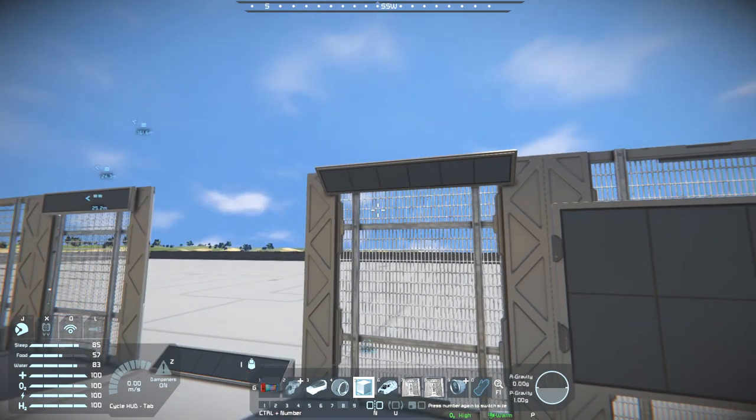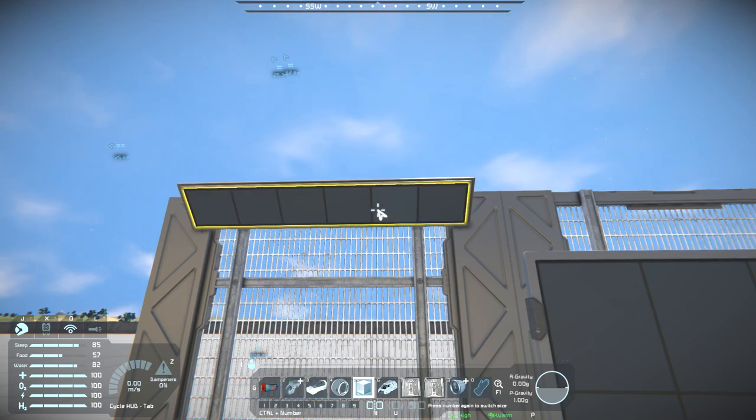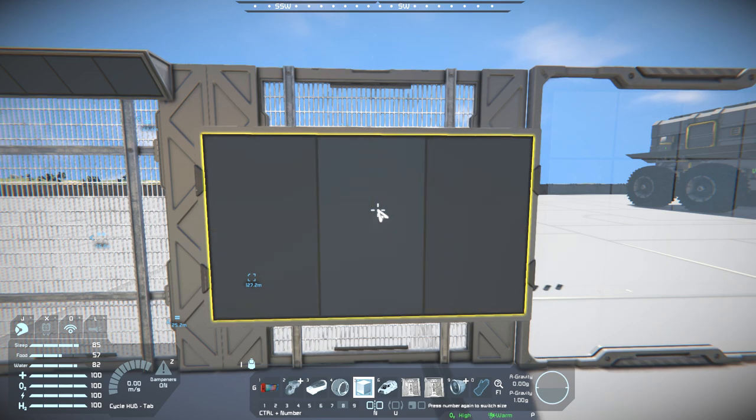If you hold Control and Shift and scroll on the mouse wheel, you can change how many buttons it has. On the regular LCD the minimum is 3 and it maxes out at 9 — though you can't go to 7 or 8, kind of weird. On the text panel you can put it down to 3 or up to 15 — those are the only options with that one.